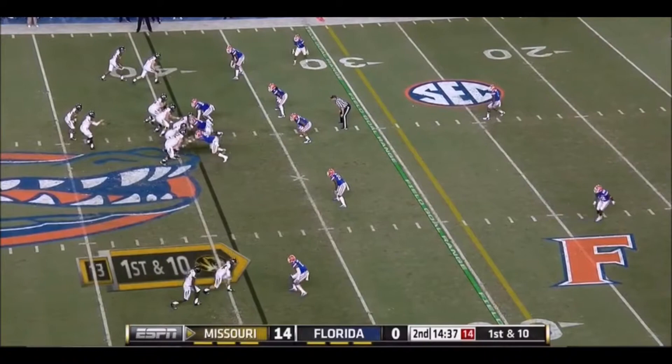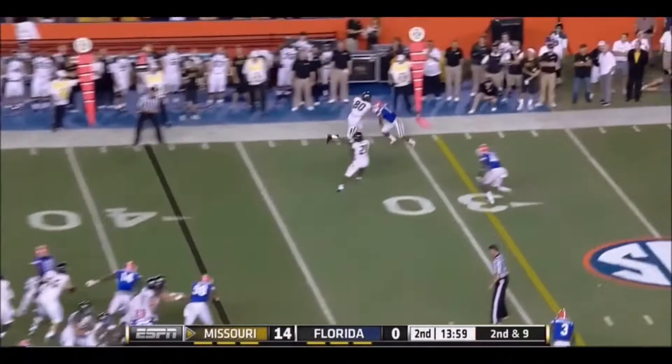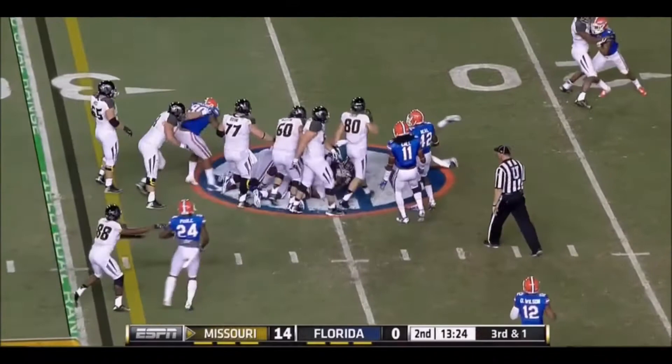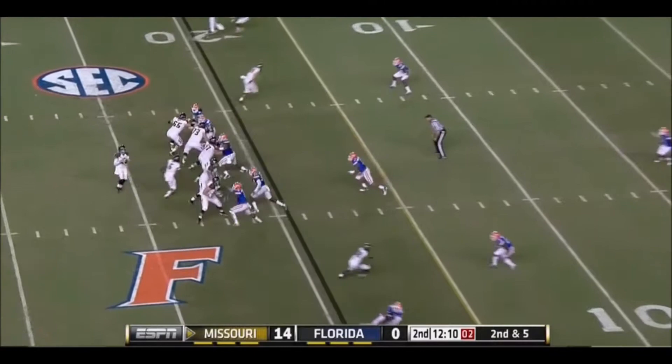Mock quick game again. Bud Sasser chopped down by Hargraves — what a thriller at the Swamp. Mock with a quick out to Sasser. Back to Hansborough, and that's worked well. Hansborough with another good push as Mock has been managing things here. 2nd and 5.